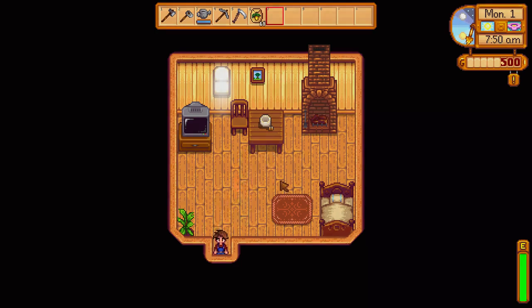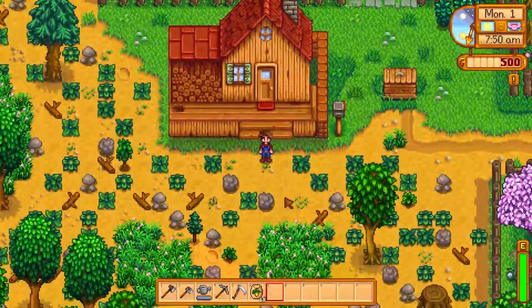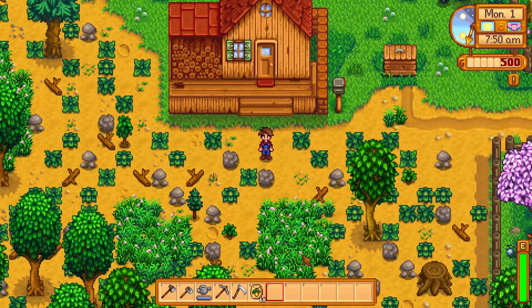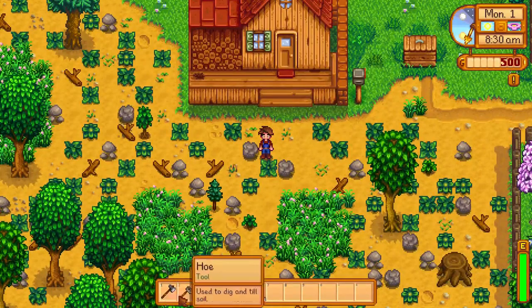Well, let's get started on greeting people. But first, we could plant a parsnip — we'd have to make some space for that. It's 8am. Let's do a little bit of work — we'll make some space, plant our seeds, and then maybe around 3pm we'll head out and meet the townsfolk.